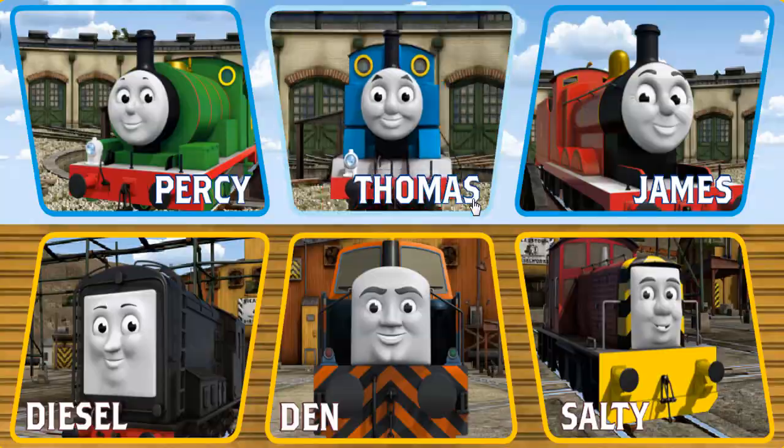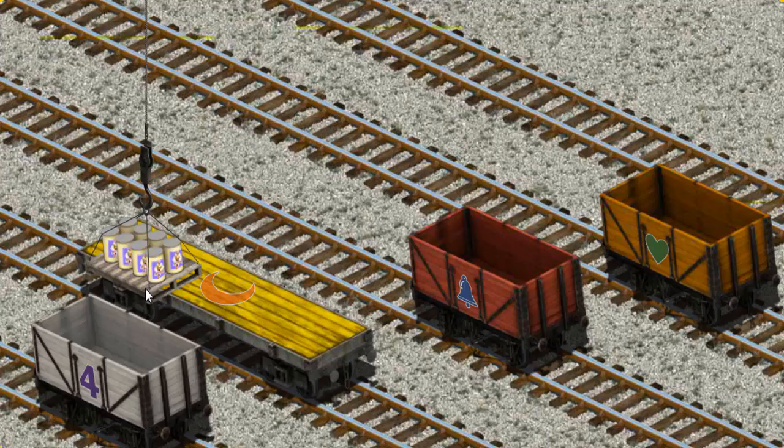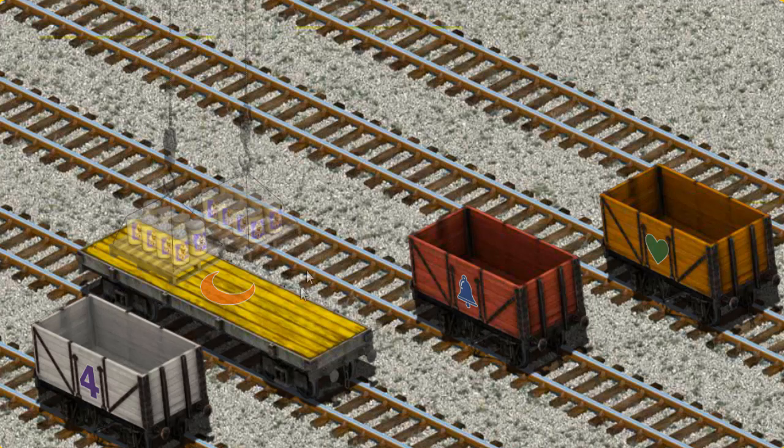Play again! It's a busy day at Brendam Docks. Thomas and his friends have many deliveries to make. Thomas must deliver the ice cream to the fair. Help Cranky find the ice cream. That's it! Let's lift and load. Now the cargo must be loaded. Help Cranky find the white cargo car with a purple number 4. There you go!